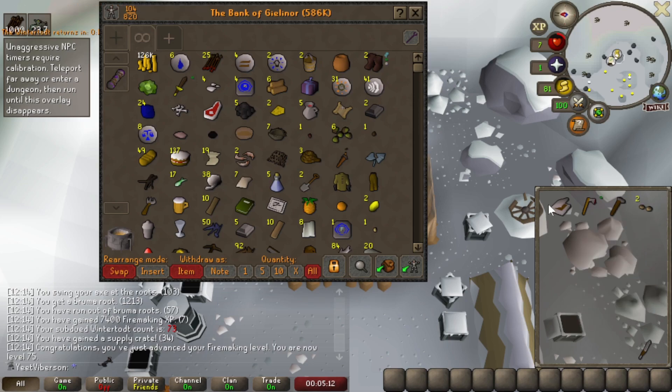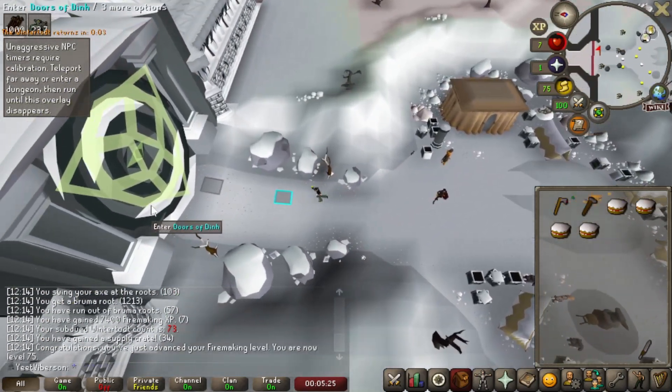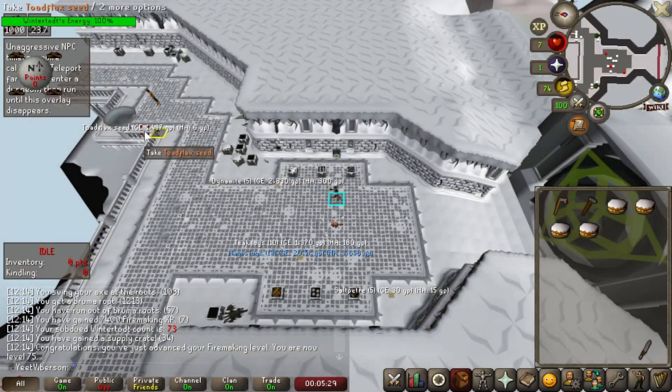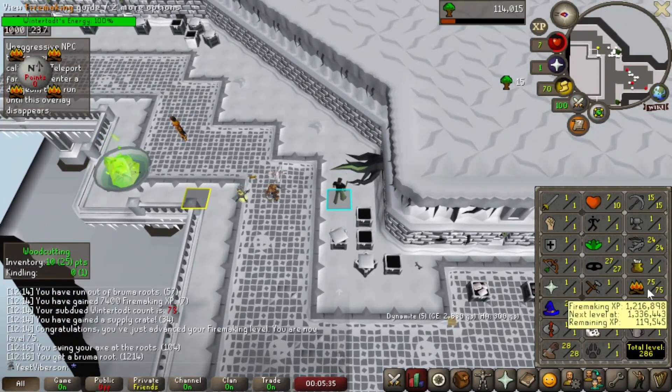I'll put the tinderbox back and take out four cakes to head back in. We're at 126k out of the 200k. I'm still not sure if I'll stay here beyond the 200k, but we'll see when we get there. I'll catch you back around 80 firemaking.